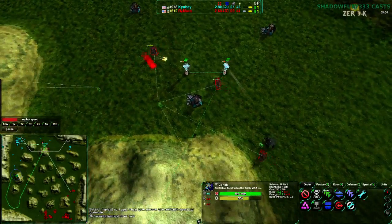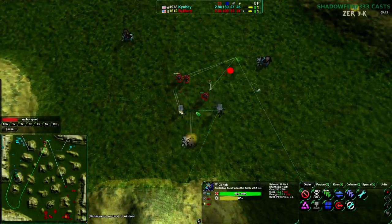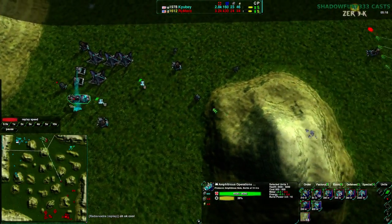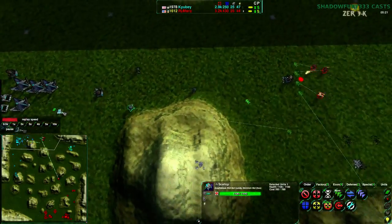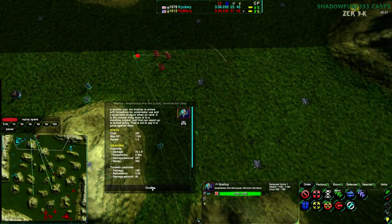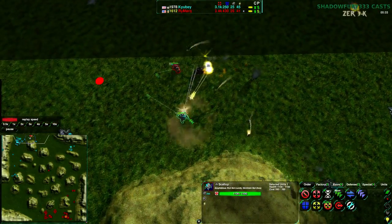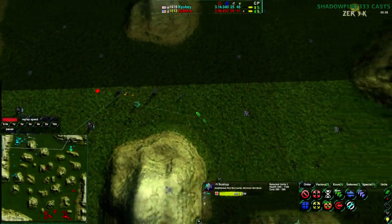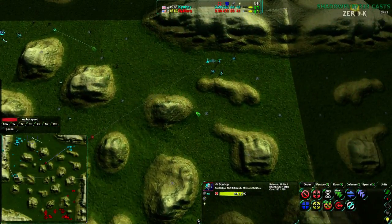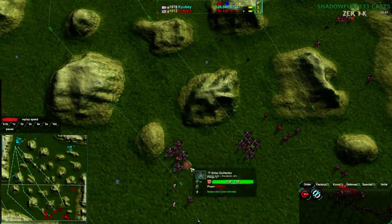The counterattack has come in. One of Rymark's ducks goes down to a defender, but the rest of them are able to tear apart all of this economy — all of these metal extractors that Kyubei is going to lose right now. Kyubei does not have anything to deal with this. A few ducks are being built up. Scallop and two ducks are moving into position — good set of units to have. Scallop being an anti-AOE unit, anti-group unit, very good crowd control. It actually does have a range advantage and outranges the ducks, and definitely out-fire-rates the ducks.